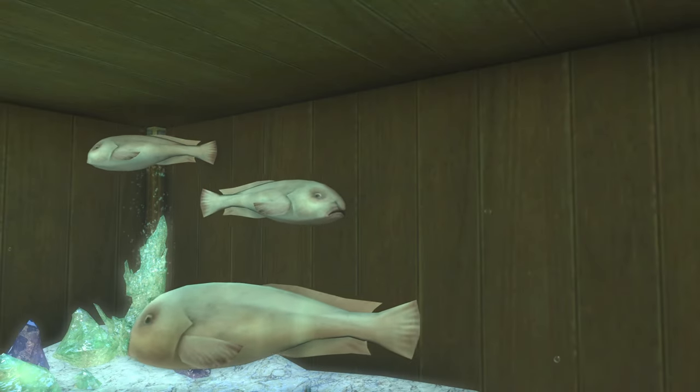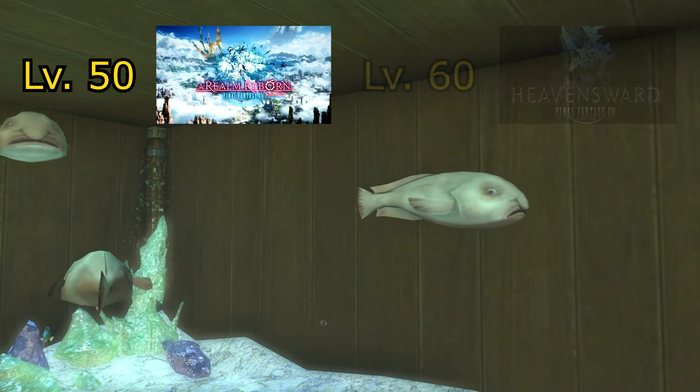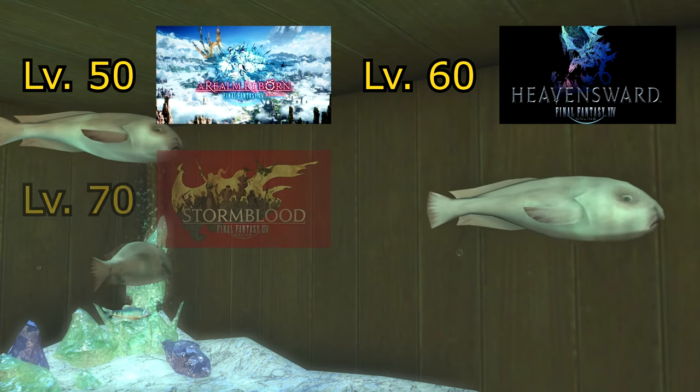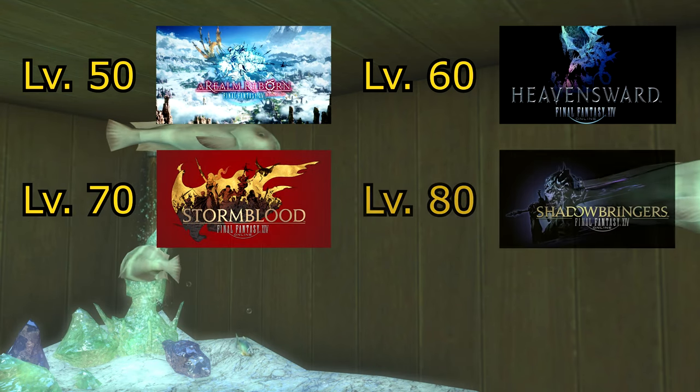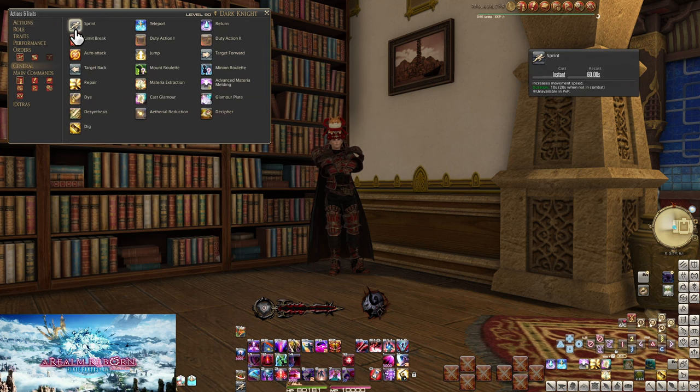All tooltips will be shown at the level cap for each section: level 50 for Realm Reborn, level 60 for Heavensward skills, level 70 for Stormblood, level 80 for Shadowbringers, and level 90 for Endwalker. I also recommend all players add Sprint and Limit Break to their hotbars, both found in the journal tab of your actions menu.